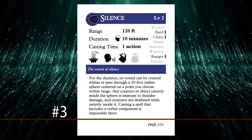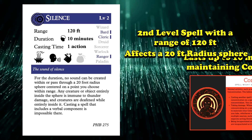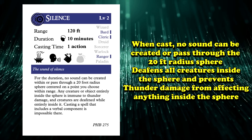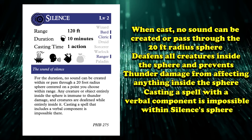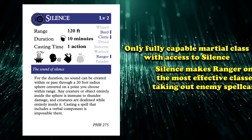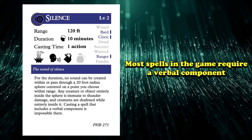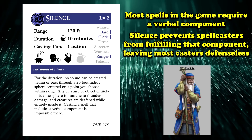Coming in at number three, we have Silence. This is a second level spell that has a range of 120 feet, affects a 20-foot radius sphere, and lasts up to 10 minutes with concentration. When cast, no sound can be created or pass through the 20-foot radius sphere. It also deafens creatures inside it and stops thunder damage from affecting anything inside. Probably the most important thing is that casting a spell with a verbal component is impossible while you're in the zone of silence. While bards and clerics also have access to Silence, rangers are the only full-capable martial class that can use the spell. This makes rangers one of the most dangerous classes against enemy spellcasters, which are often the most threatening enemies.